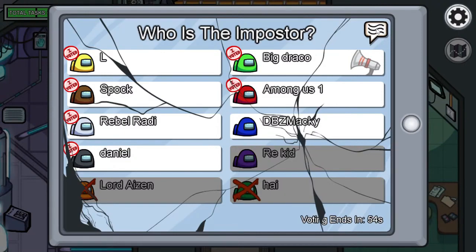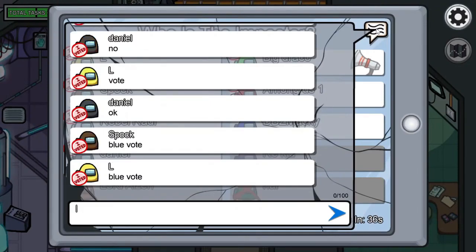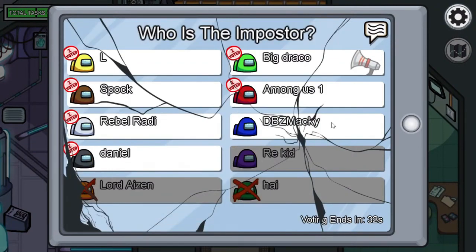One player on Reddit suggested they are always chosen as the imposter when they host a match but do not have players join using a room code. While this is not a proven hack, it may be worth trying for players who would rather be the sole imposter in a match.